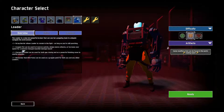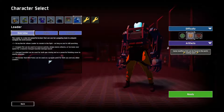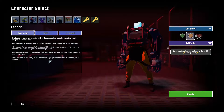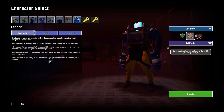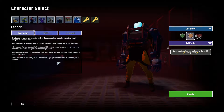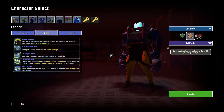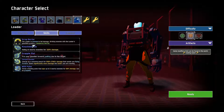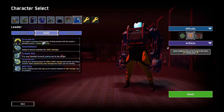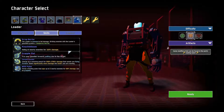'Fist can be used to traverse quickly, dodge enemy attacks, or increase your speed for a massive charged gauntlet damage boost.' Okay, charged gauntlet can be used for both gap closing and as a powerful finishing move to nearby enemies. The M55i pylon can be used as a grapple point for both you and any allied Loader. Since I'm playing solo, that's not going to happen. Scrap barrier - the Loader is immune to fall damage. Striking enemies with the Loader's gauntlets generates a temporary barrier.